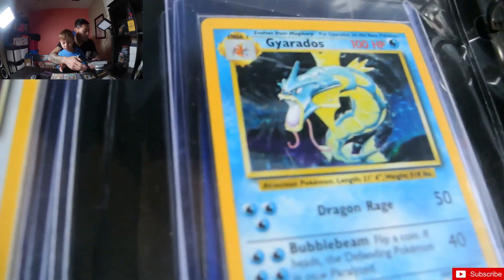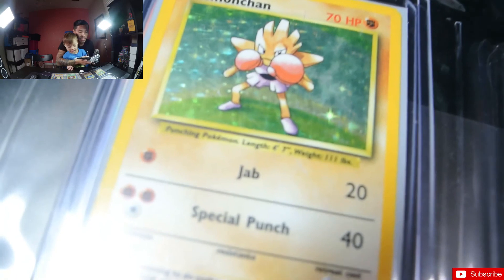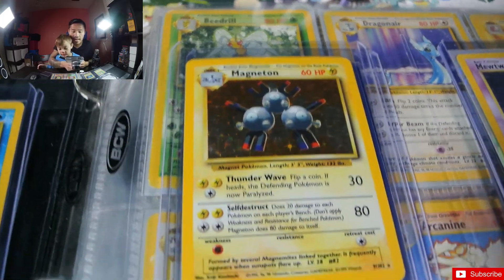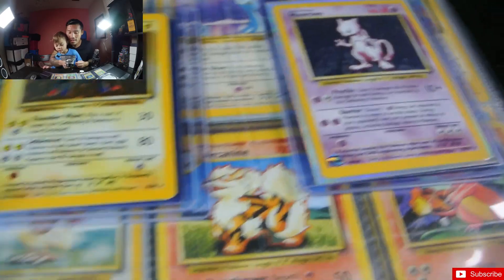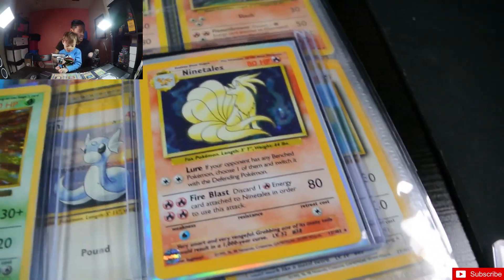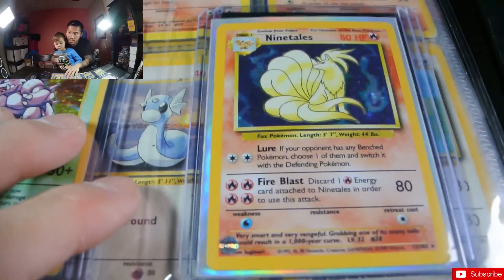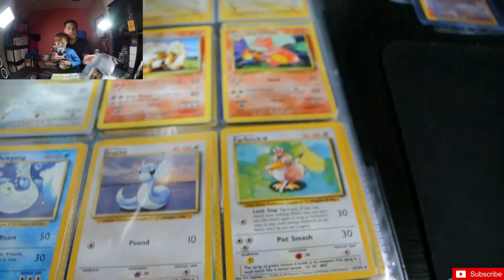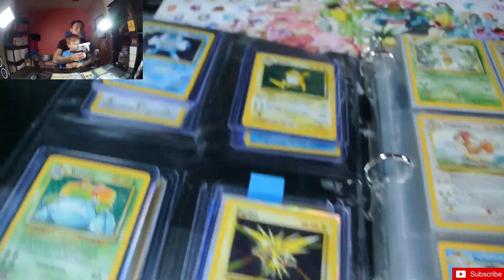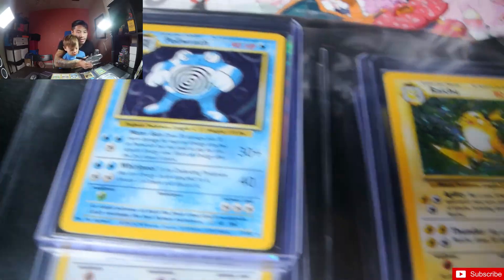We got Gyarados. We got Hitmonchan, Hitmonlee, Machamp, Magneton, Mewtwo — aren't these beautiful guys? Oh, this is a shadowless one, but it doesn't matter, it's whatever card we collected first, right Ryker? What does it say about Ninetales? Its attacks are Leer and Fire Blast. So our holos are falling out here, and we're gonna do a video with each one versus its Japanese version.